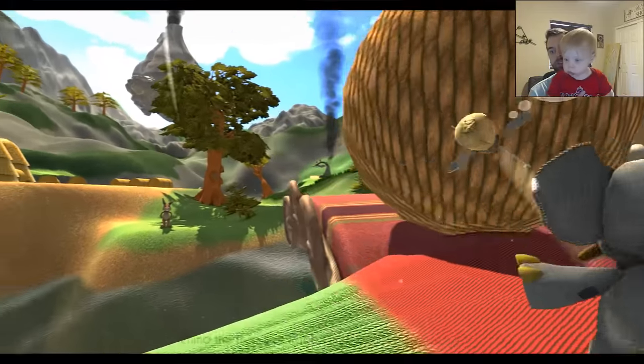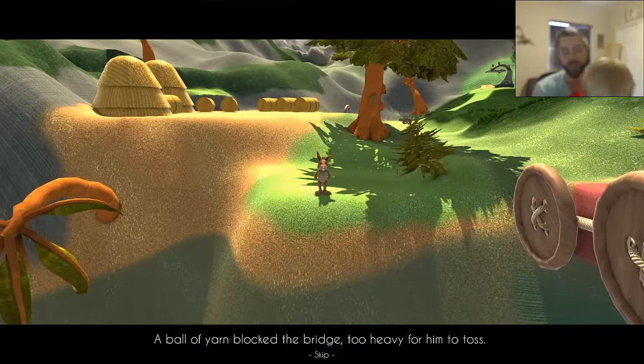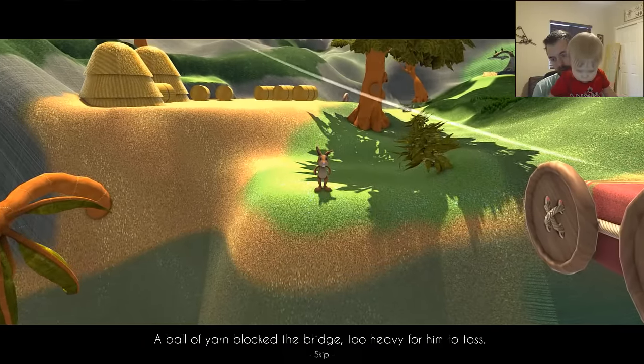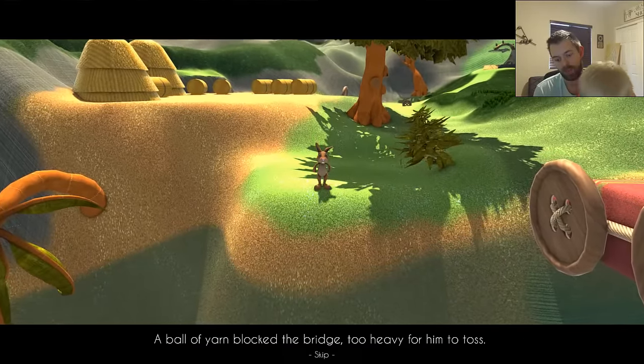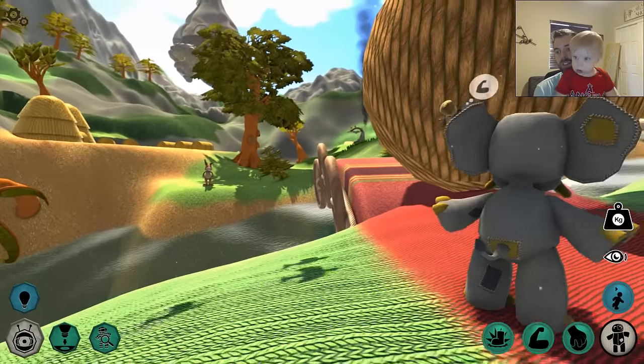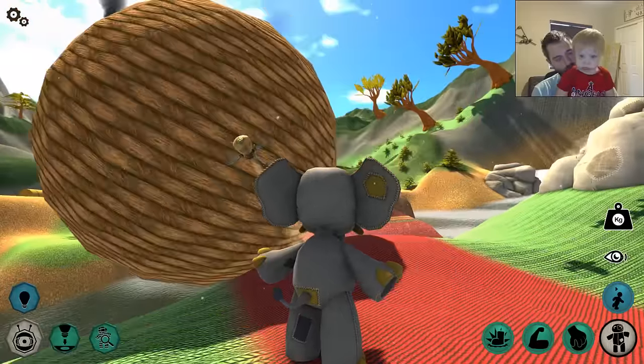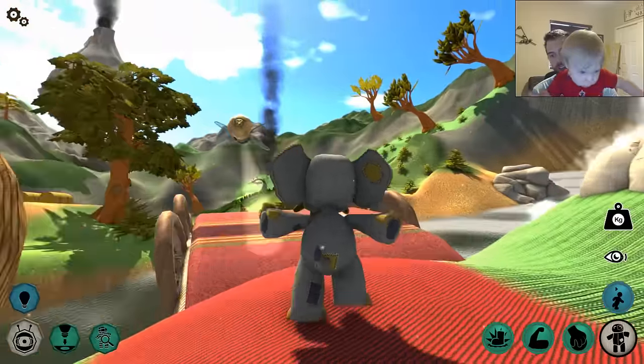Let's come up here. Behind the river was rabbit, that couldn't get across. A ball of yarn blocked the bridge — too heavy for him to toss. He can't do it because he's not strong enough. But Stuffy is, as an elephant, he is.